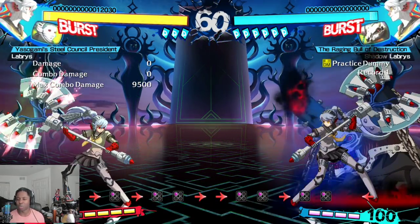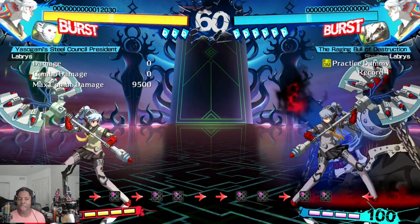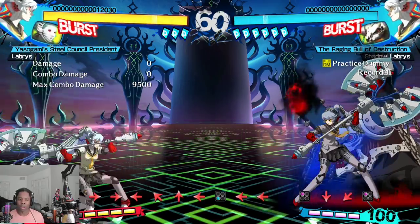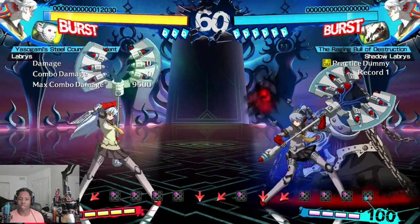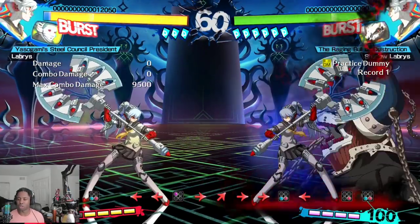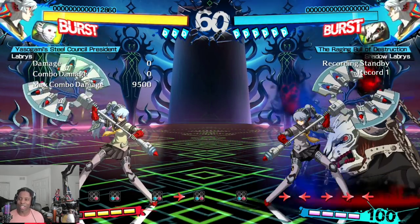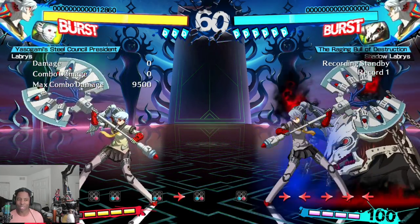Labrys has two major issues though. One, she's a momentum-based character so she rewards you for winning but the gauge will go down as you stop attacking. Two, her defense is not good — her A buttons are not fast and her DP is a guard point, so characters can get away from it if they structure their pressure well and use things like jump cancels.